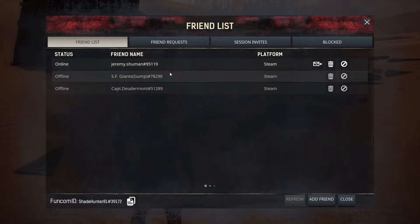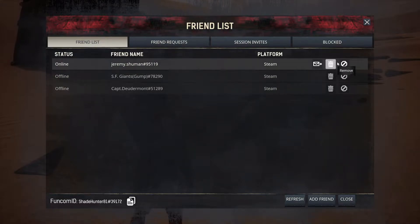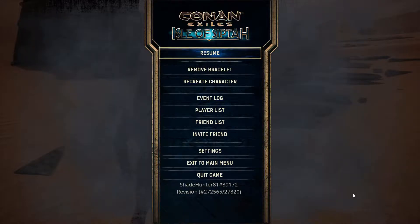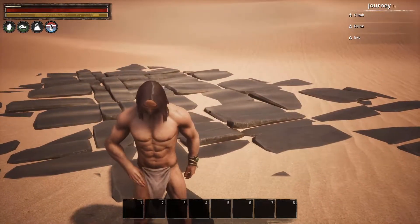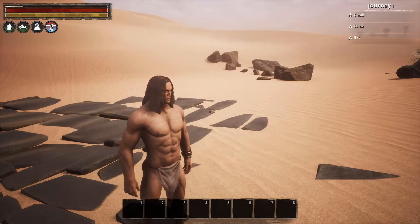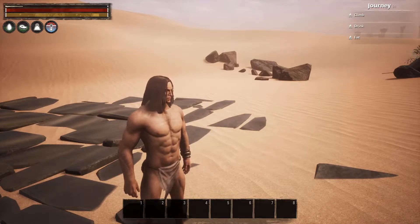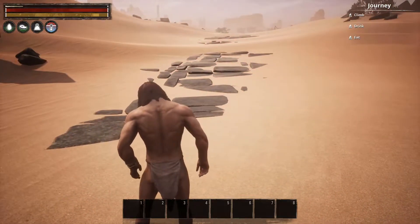You can also, if somebody is being obnoxious and you thought they were a friend, you can even block people. If they're on your friends list, you can block them on the side here. Unlike servers, the person that is joining will end up next to the person that created the game.